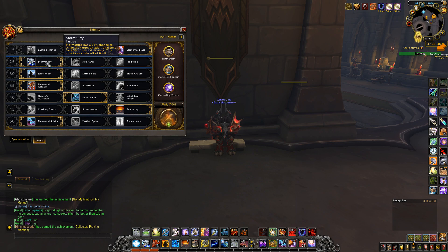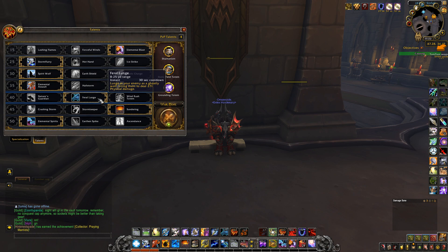In the second row, the best and only choice should be Stormflurry. In the third row it's always optional, and my favorite is Spirit Wolf, because it always helps me when being attacked by a rogue or something in arena — I can just be in wolf form and have that 20% damage reduction. In the fourth row, the only and best option currently is Elemental Assault. In the fifth row, again optional, but my personal favorite is Feral Lunge — I would recommend it to everyone, because mobility is everything in this game and Enhancement Shaman needs it a lot, especially versus casters.